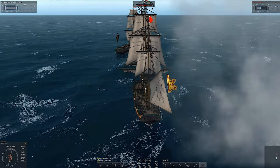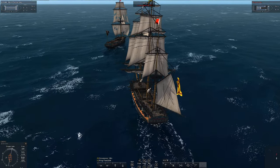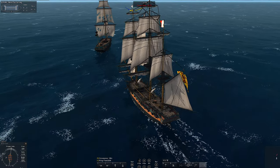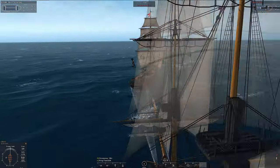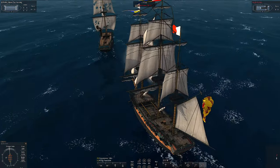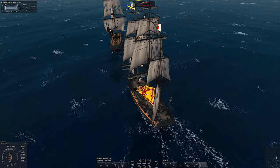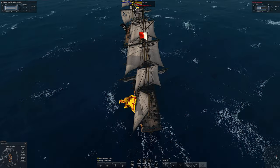Try and slow it down, do some damage to it, don't stay on the sides of it so it cannot hurt you, get the crew down a bit, then go for the board. Before you board, make sure your boarding crew is at 100% — in this case that is 112 crew for me. When doing grape shot, try and aim for the upper deck as that is where you do the most damage.